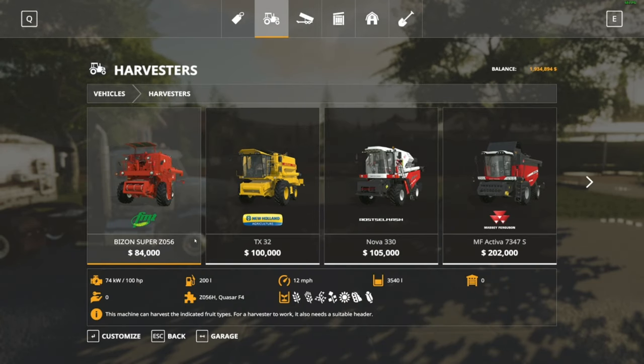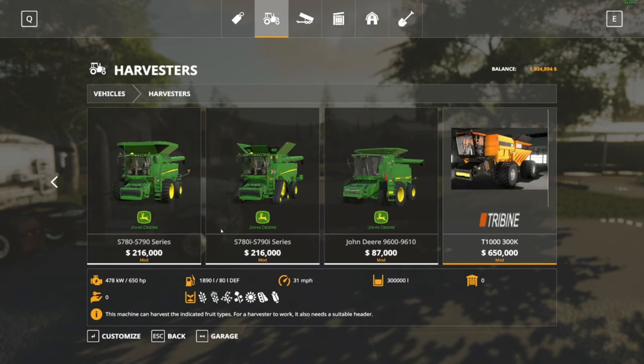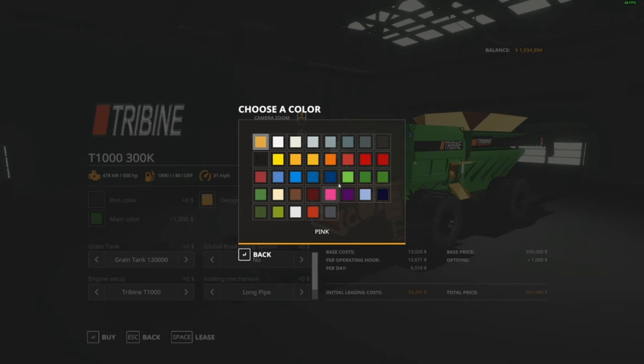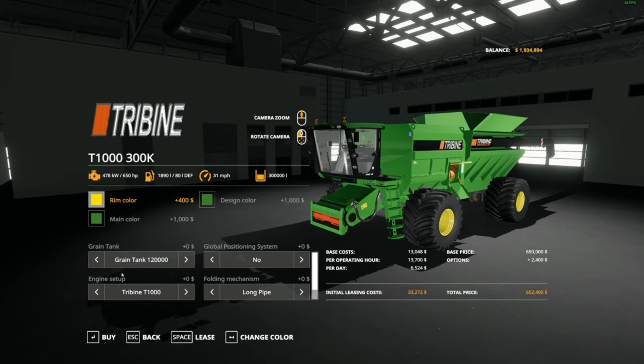There were two comments about combines — one was tri-bine, one was John Deere. So what if we compromise and make a John Deere tri-bine, just like we have on the server? We do have basically the same combine on the server. We're going to go ahead and put GPS on it, and we may run this manually from time to time, you never know.